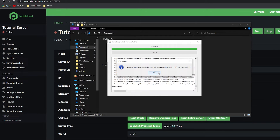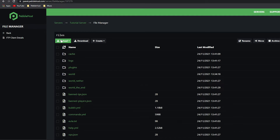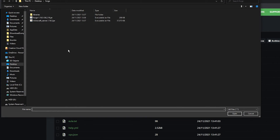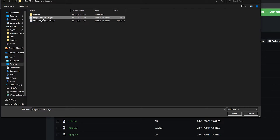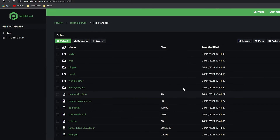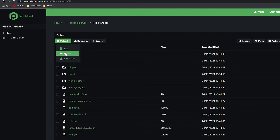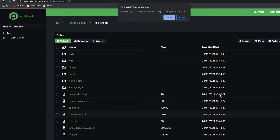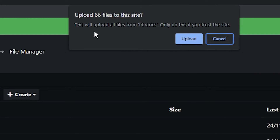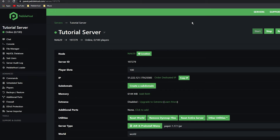It has successfully installed the Minecraft server for Forge. Now go to the File Manager on the left. Click 'Upload' and then 'File', navigate to your forge folder, and click the Forge 1.16 JAR, then click Open and it will start uploading. Once that is uploaded, click Upload again, then click 'Folder' and select the Libraries folder which is inside your forge folder. It may ask you to confirm uploading all the files — just click Upload.